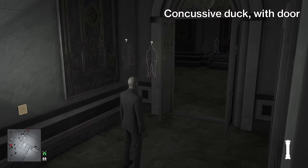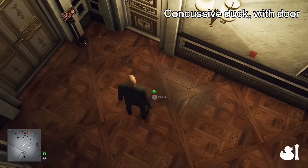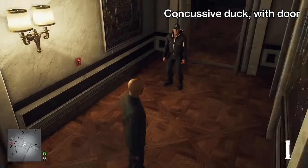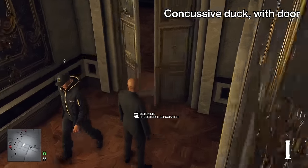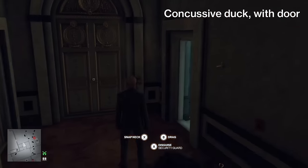A single door can muffle most noises enough for NPCs to not hear them, including close combat, any noise distraction item, and any concussive explosive. Look at how the three of these noises compare between when the door is open and when it's closed.